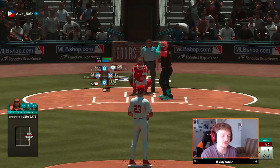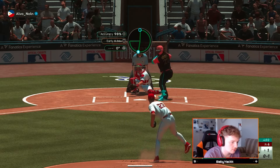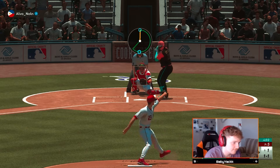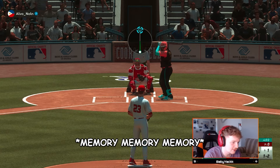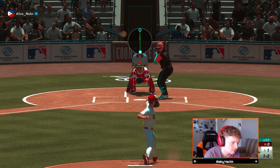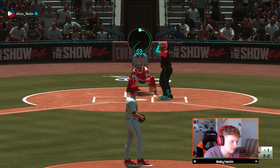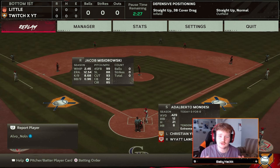I'm going to go way out with this slider, see if we can get him to chase it. Now go way down with the curveball, see if he likes the ones in the dirt — he swings at that, mental note, we'll keep that in mind. Now we go way up with the fastball to see if he chases — nope, he sees that one. Back to curveball in the dirt for a third strike, see if he chases again — and yes he does, strikeout.